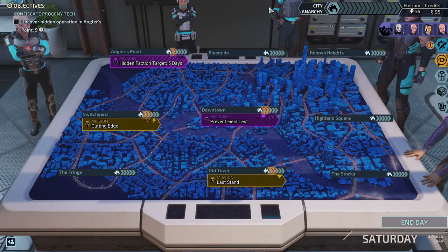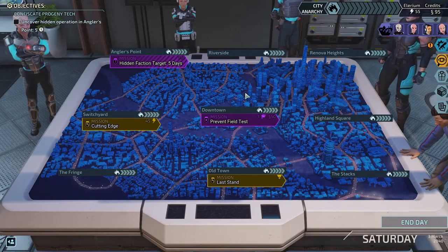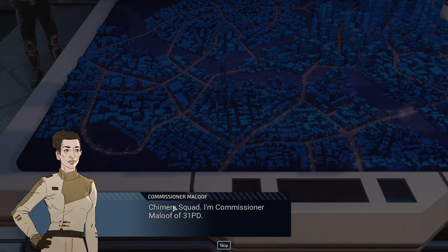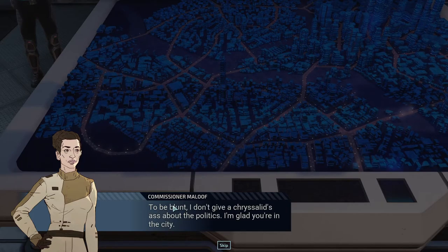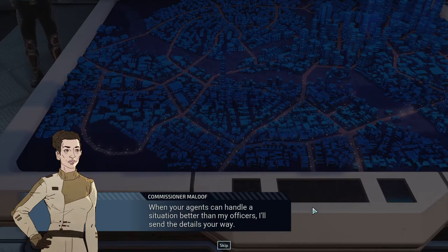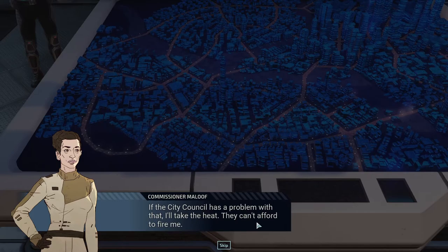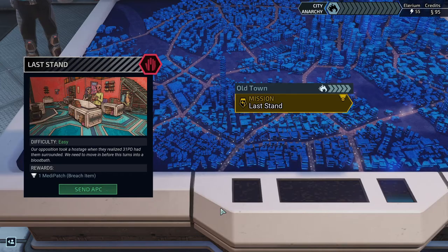I like the light blue armor color — I'll keep it unless someone suggests something better that doesn't distract me. Commissioner Maloof of 31 PD introduces herself: she's glad Chimera Squad is in the city since 31 PD was stretched thin before the mayor's death. She'll send cases their way when Chimera Squad can handle situations better than her officers, and she'll take the heat from the city council.